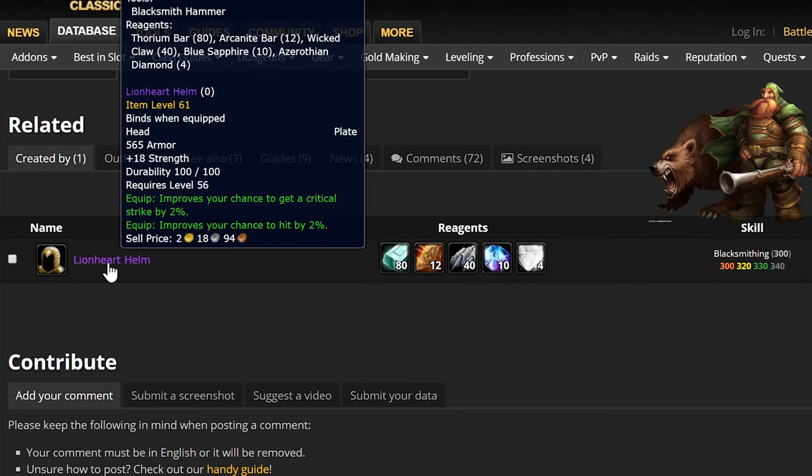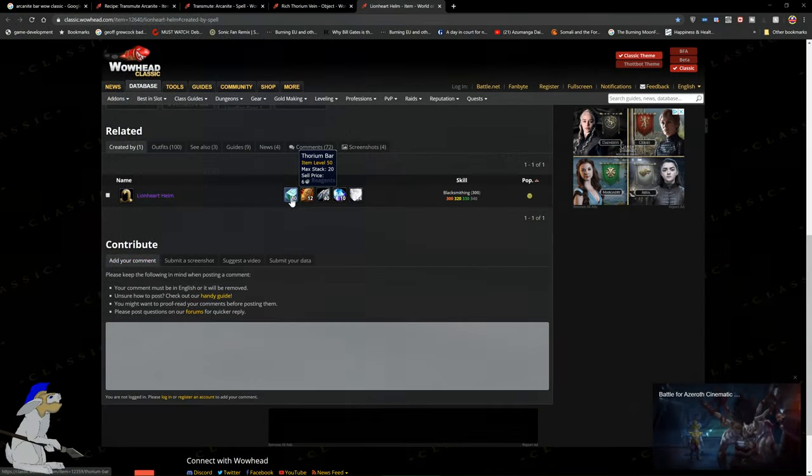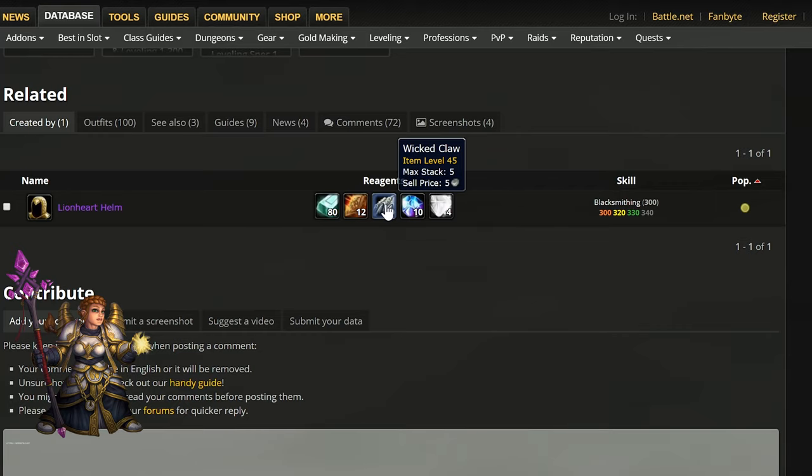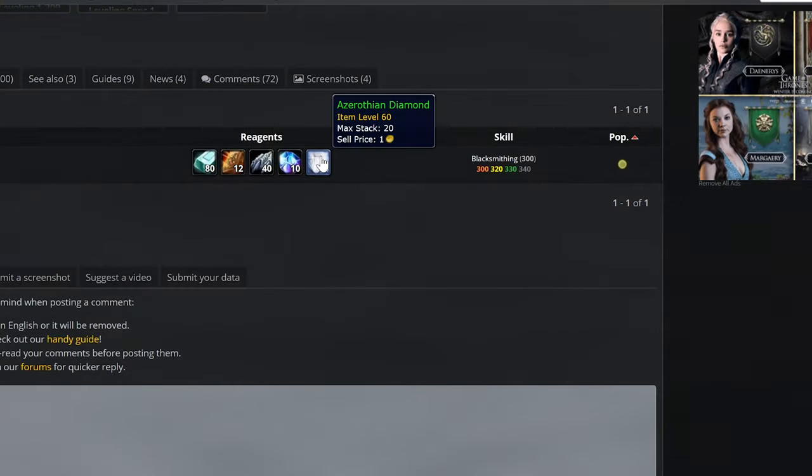In order to make your own Lionheart Helm, it's not as difficult as you might think. Bavorian Bars can either be mined or you can just buy them. Wicked Claws can be farmed from all over the world — though personally I found a lot of Wicked Claws in Winterspring, killing things like Moonkins. Blue Sapphires and Azerathian Diamonds really aren't too hard to come by on the Auction House and they don't cost much more than their base cost.